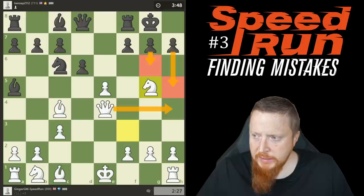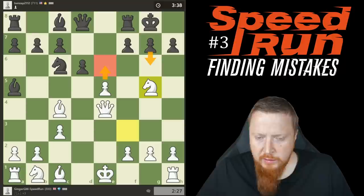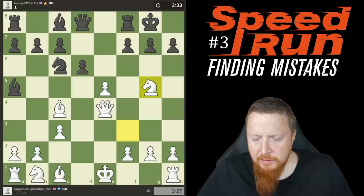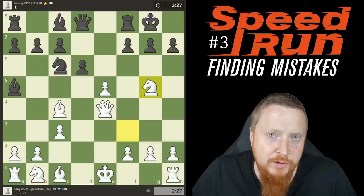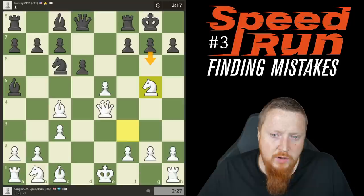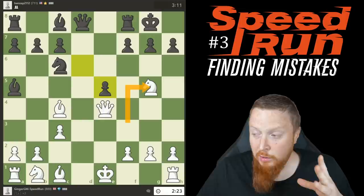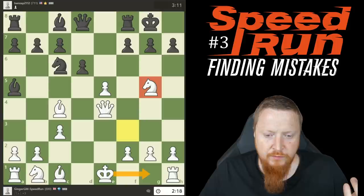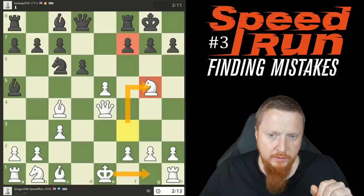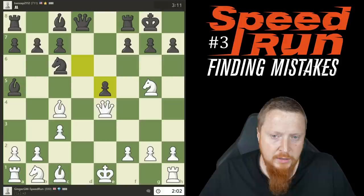He has to find good defensive moves — he has to play g6, then after queen h4 he has to play h5. When your opponent plays a move like knight g5, before looking at your own ideas, see where the piece is pointing. It's pointing at f7 and h7 — you must notice this is a very typical checkmate pattern. And here we come in with checkmate. Ten-move checkmate.